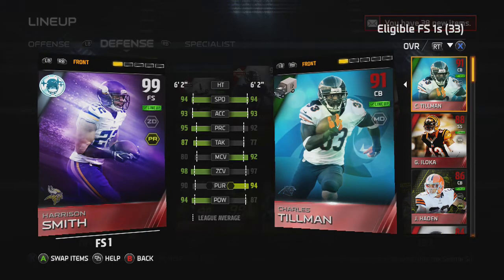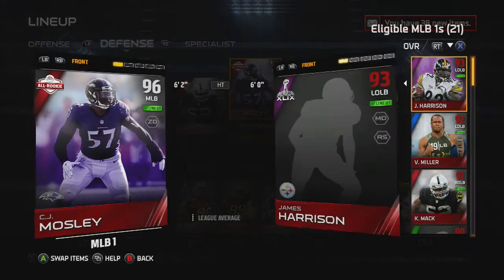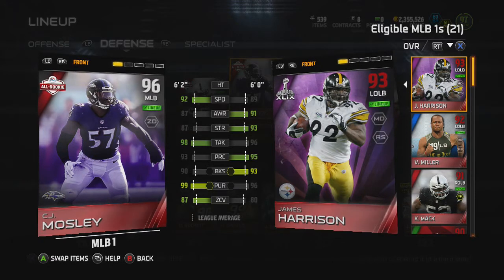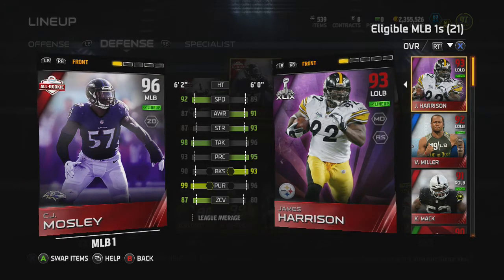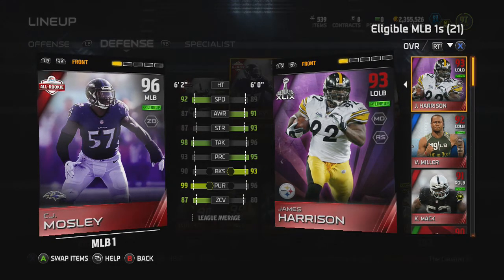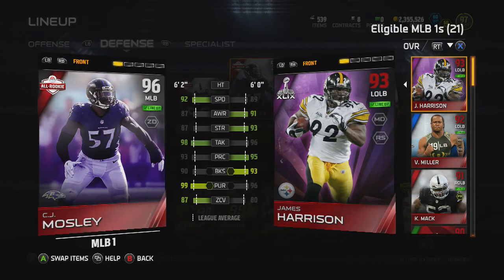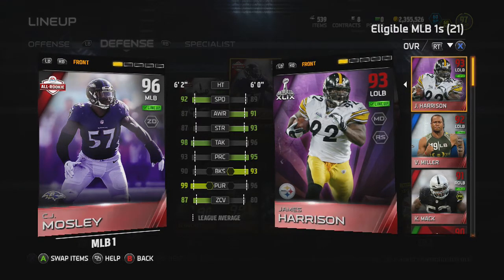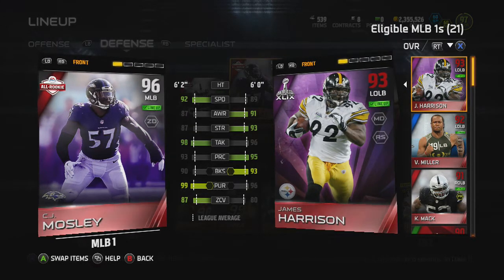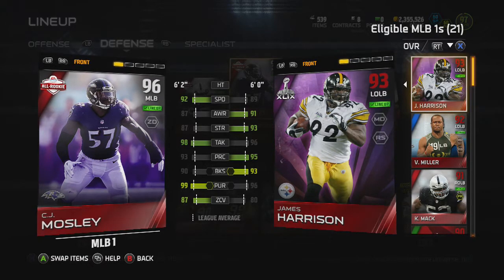Before this I had a 95 Luke Kuechly. You might think it's just a one-point upgrade, and I got this guy for about 60k while selling Kuechly for 20k — so I lost 40k upgrading one point. But this guy plays so much better than Kuechly for me. I had Kuechly for a couple of weeks and got maybe one user pick. The first day I had this card I got two user picks in three or four games. If a card plays a lot better for you, you just have to get it.